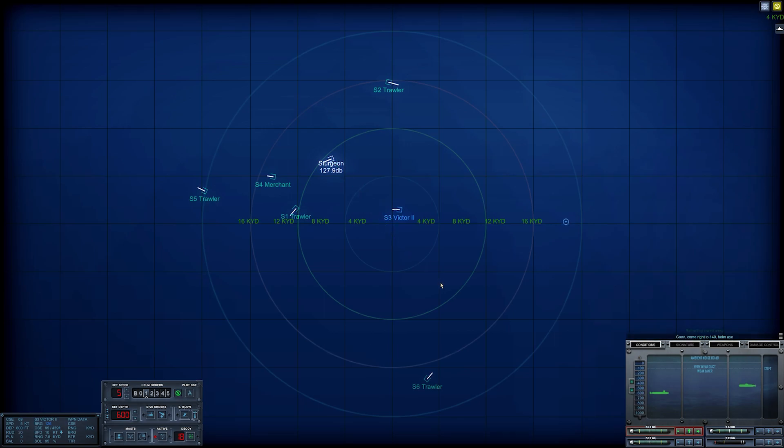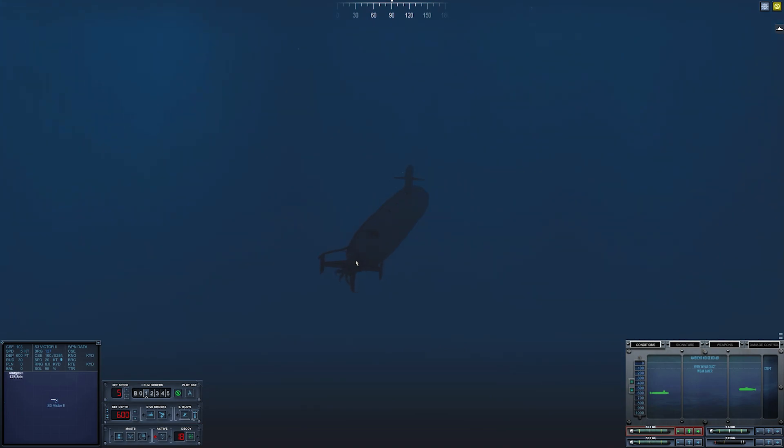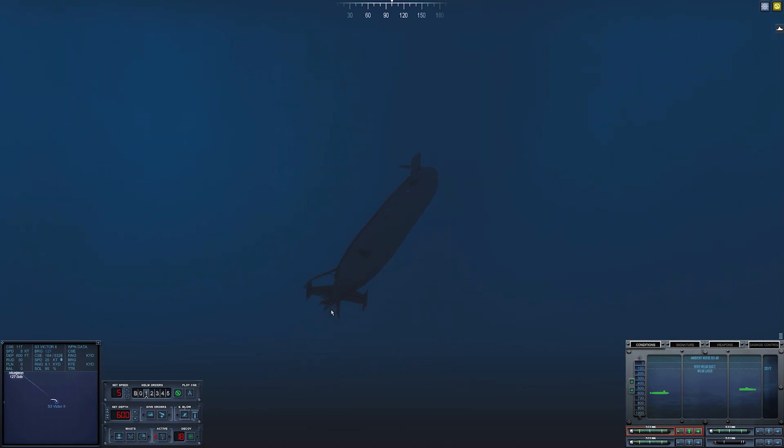I get questions in the comments about this: in vanilla Cold Waters the towed array has no visual effect and automatically deploys any time you're running below 10 knots. In DotMod and Epic Mod it's animated and you deploy it by hitting backspace, so you can run with or without it — and yes, it can be damaged. In vanilla Cold Waters below 10 knots the towed array is always out and never breaks. In this mod, because it has a physical model, if it crosses the screw it will be damaged and can actually be destroyed.